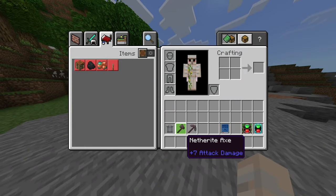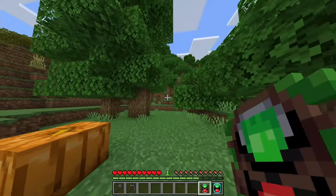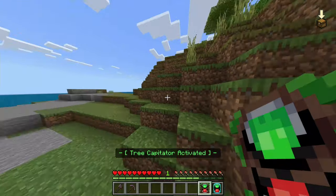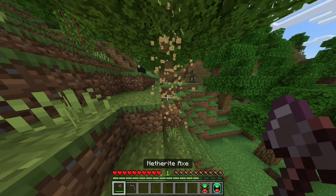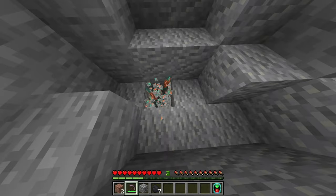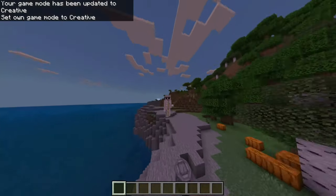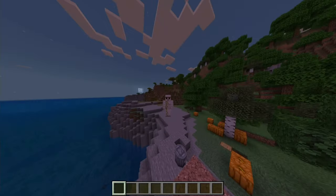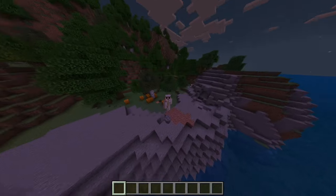Since we're in survival, let's test the last two. First the Tree Timber — I toggle it to activate, chop the tree, and yes it all goes down in one swing. Then the Vein Miner — testing it on coal ore... yes, it works on that. So it's just for ores, which is fair enough.